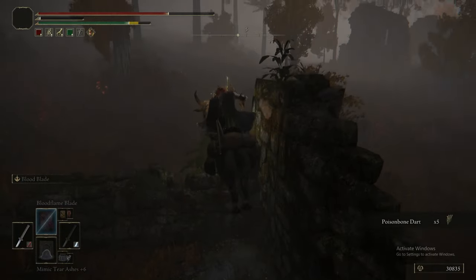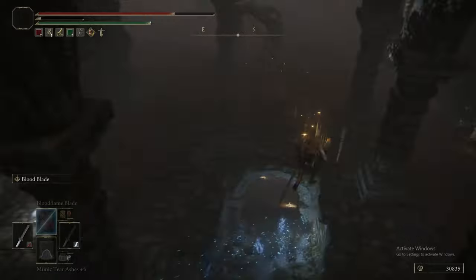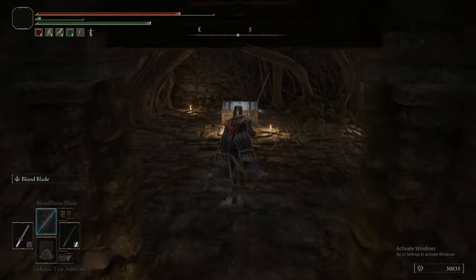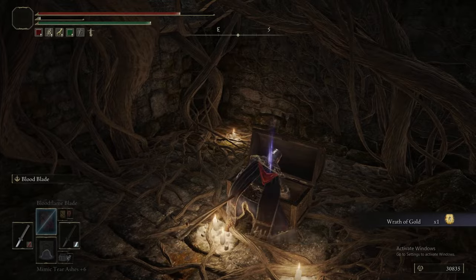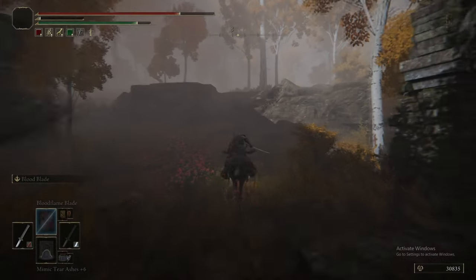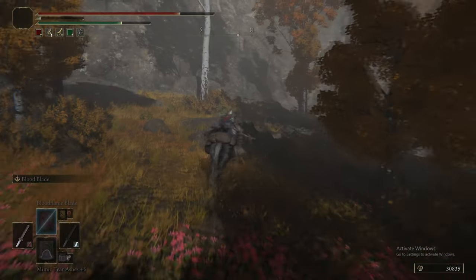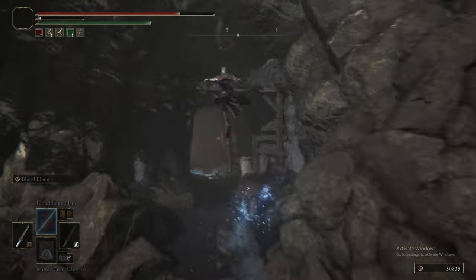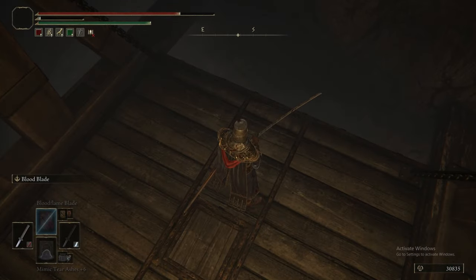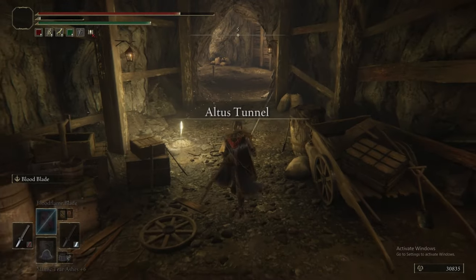Another key item for our strategies coming up is the Icon Shield we just picked up. It's a Great Shield class shield — it has the stability of a great shield, but also gives you passive health regeneration. This ruin is filled with Worm Faces, but you can jump down and grab Wrath of Gold without really drawing their attention, then use Torrent to sprint straight back out so you don't get caught in a Death Blight cloud. Now we're moving on to the last part of this episode — the other half of the Perfumer's Ruins Cave, coming in from the other side. This cave doesn't have anything to pick up going down the side route, so you can just take the left down here.